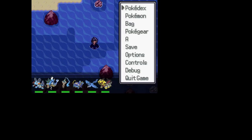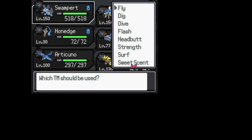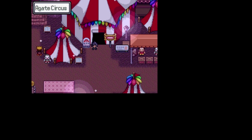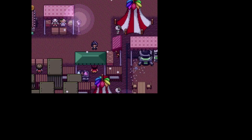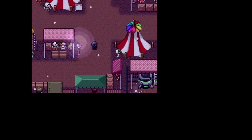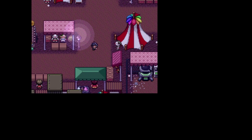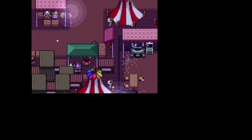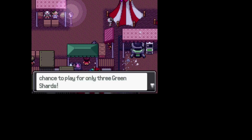Next up is Turtwig. All you need is access to the Game Circus, and you need Dive in your possession — either by completing the dive puzzle or progressing through the story long enough for Anna to give it to you. You also need three green shards. Talk to this person, and basically Turtwig will be the prize for solving a sliding puzzle.